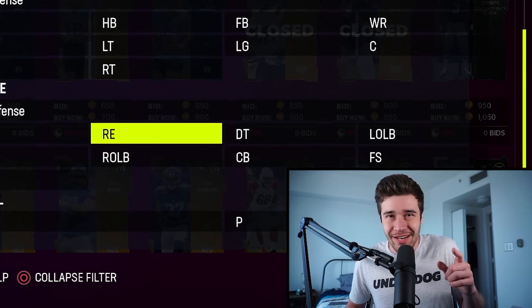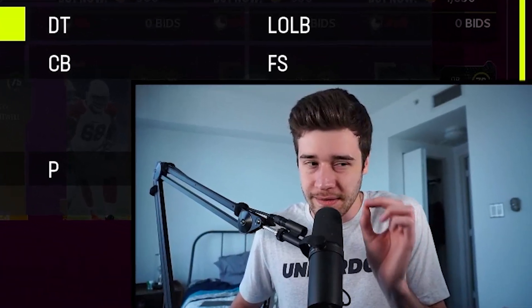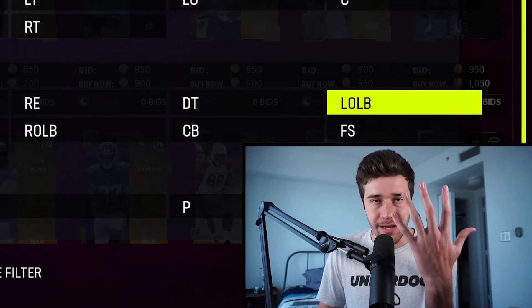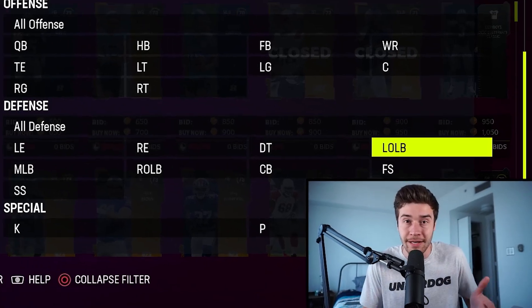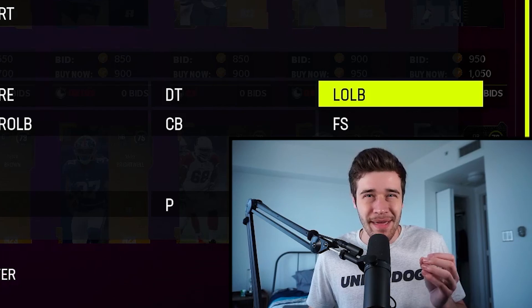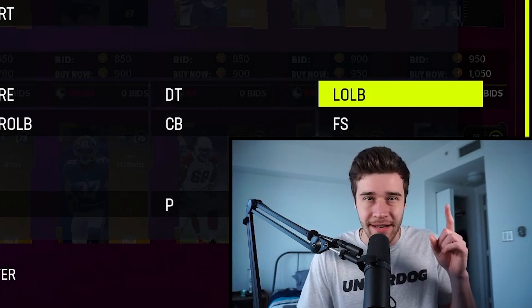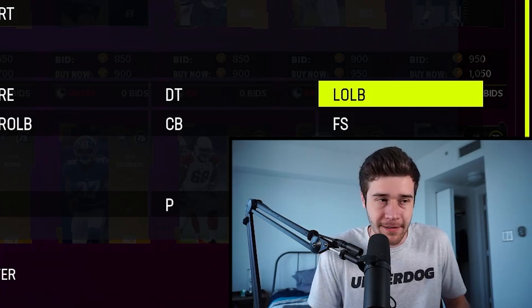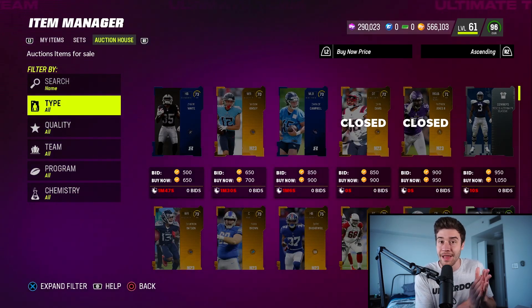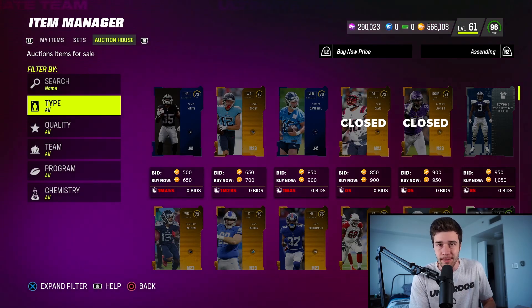EA Sports actually changed up the way the Team of the Year promo works a little bit. Instead of them deciding, like, TJ Watt is going to be getting an outside linebacker card, what they did instead is give us five options and we would actually be picking which card got that Team of the Year upgrade. Those selections were done by making votes on EA Sports' website. The voting has already closed, but we're going to be seeing the results tomorrow, and then the cards will actually release in the game on Thursday morning.